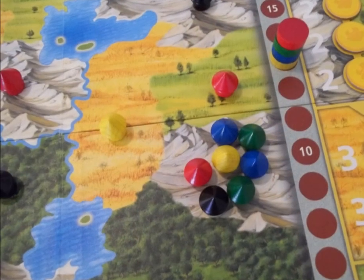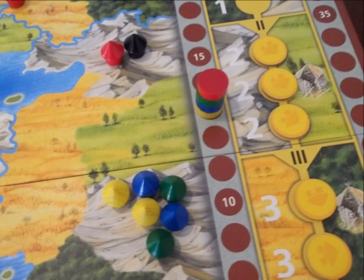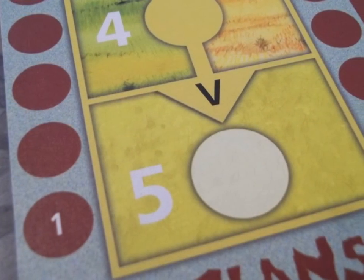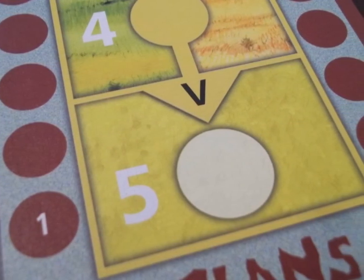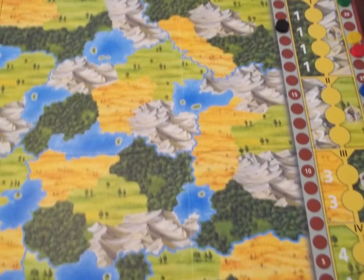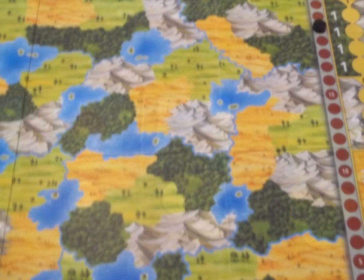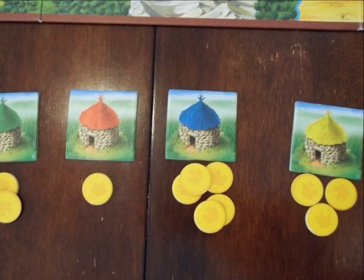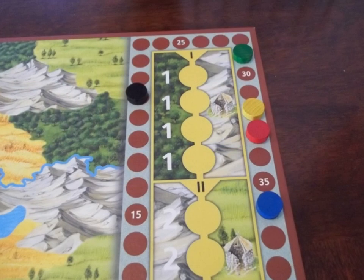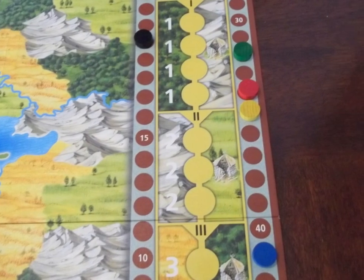Play continues with players taking turns moving huts into adjacent occupied territories and forming villages, until either all 12 village chips are taken, in which case the last village formed will score a bonus five points regardless of the territory, or there are no more legal moves, in which case the remaining village chips are left unclaimed. At this point, players will reveal their clan cards and move their clan's score marker one space for every village chip in their possession, and the player whose clan's score marker is highest on the score track wins.